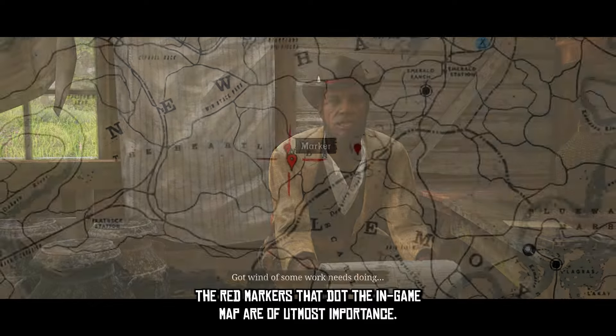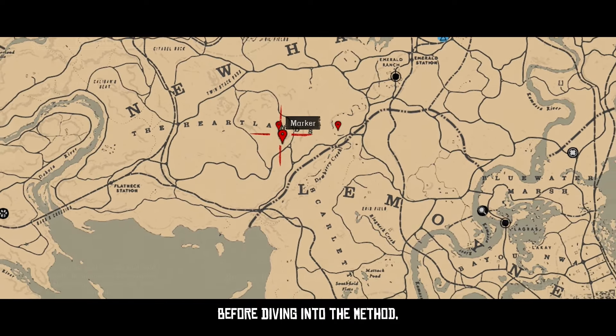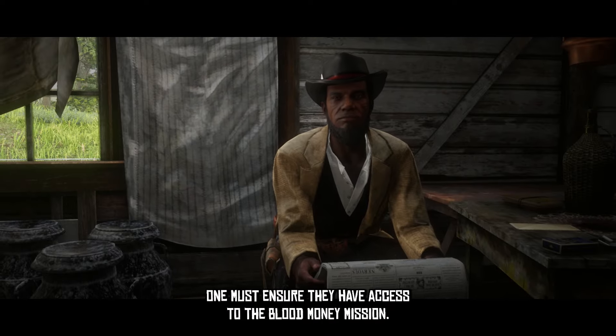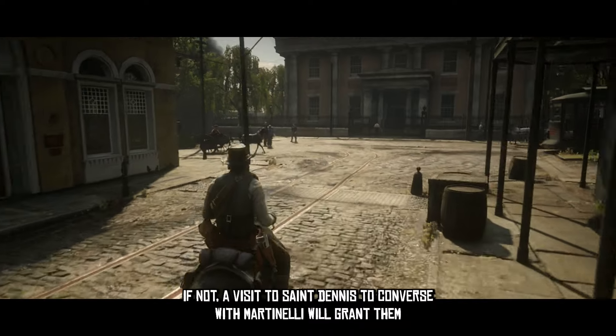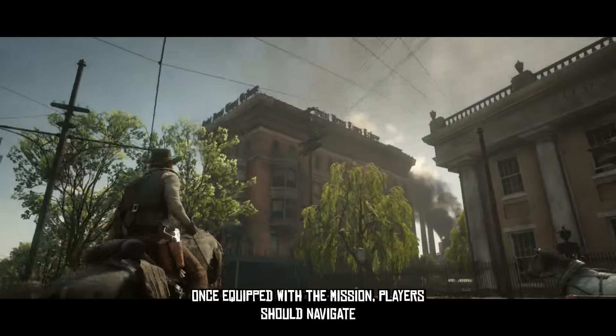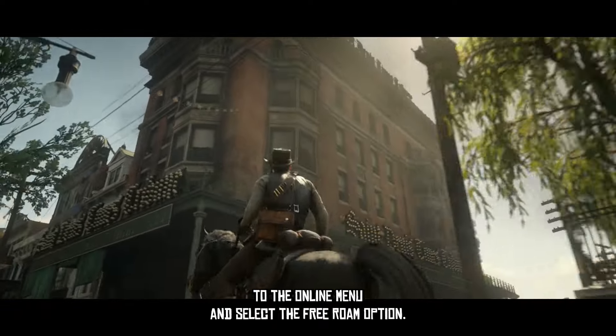The red markers that dot the in-game map are of utmost importance. Before diving into the method, one must ensure they have access to the Blood Money mission. If not, a visit to Sendene to converse with Martinelli will grant them this mission. Once equipped with the mission, players should navigate to the online menu and select the free roam option.